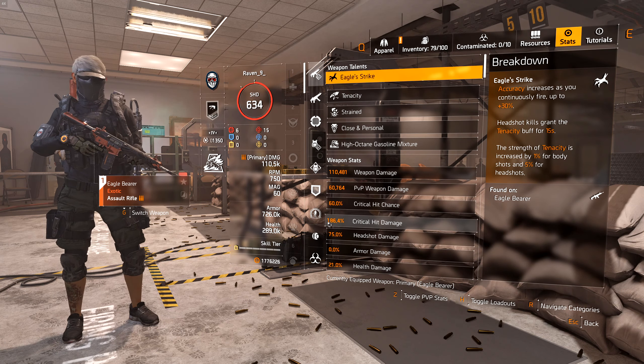So you have to ask yourself: is it worth running the three-piece Providence, two-piece Sokoloff, with one-piece Grupo for the crit damage? I personally don't always agree with it — I guess it's situational. Leave your comments below and let me know what you guys think. I actually think you benefit more from the Coyote Mask's 0-to-15-meter bonus, even though you're only partially benefiting from it.